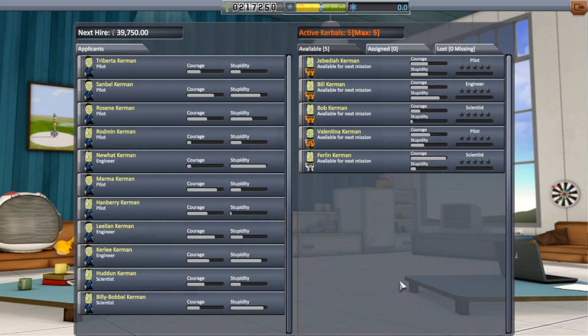Vernon would be a good guy to hire, so we're just going to hire him right now. We're at our max now. You can see Bill has a lot of stupidity but a good amount of courage. Valentina's got the most courage of our two pilots and a little less stupidity. Jebediah Kerman is the one you usually start off with - he's got both of them - and it tells you what effects they can do.